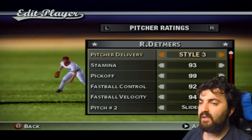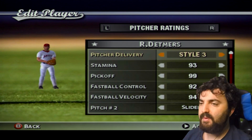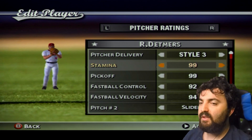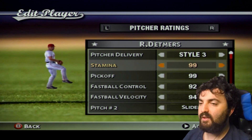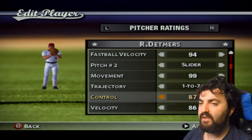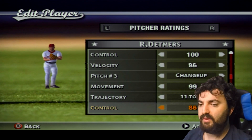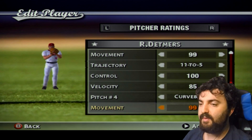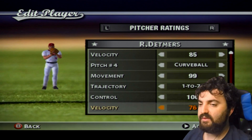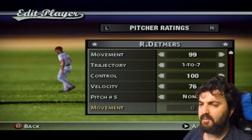This is Reed Deммers — he's a current starting pitcher with a Style 3 pitch delivery. I need to fix his stamina and raise it to 99, and also fix his control and fastball velocity. I put in his pitches but didn't do the best job on the control and everything, so I definitely need to fix that.